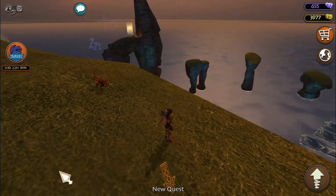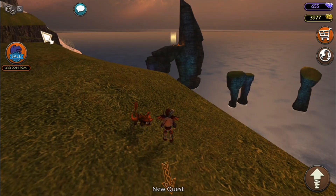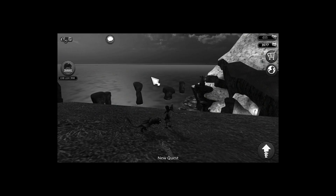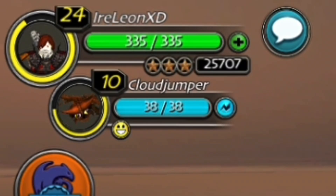It doesn't really look like a storm cutter but it is — look at it, it's adorable. I named it Cloud Jumper and I put a random kind of autumn color scheme on it, mainly because I don't really care how it looks as a baby. It is level 10, so that means we can make it an adult right now.